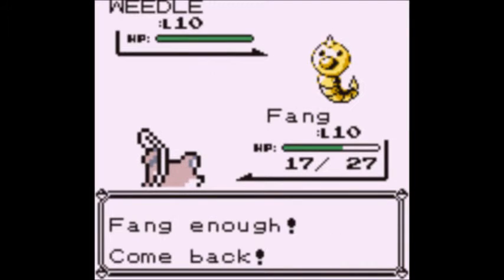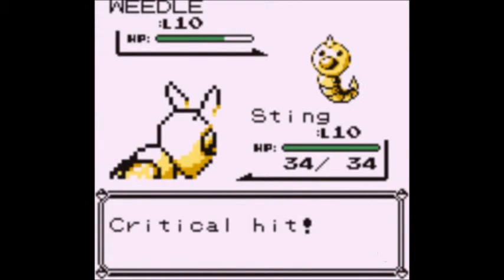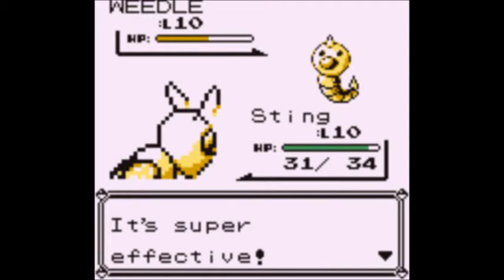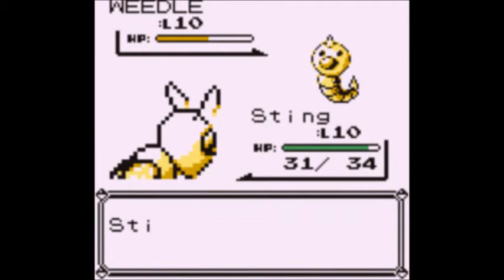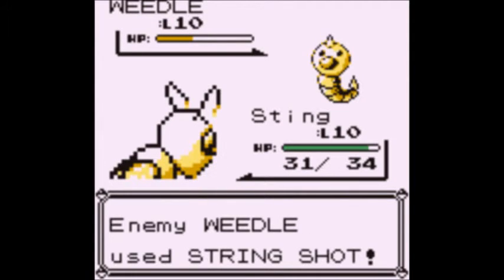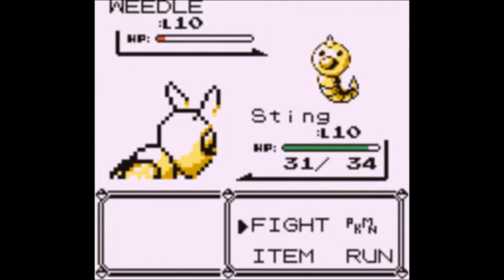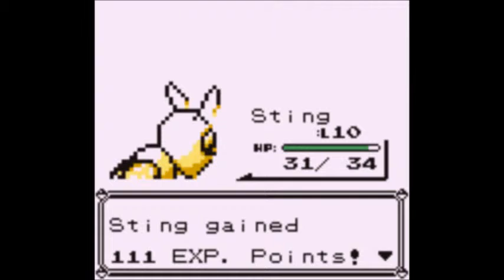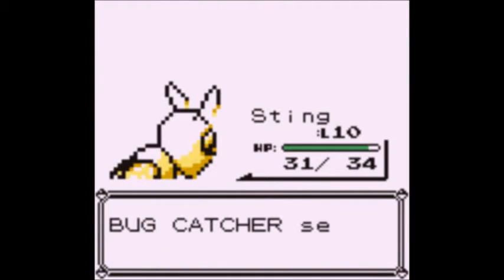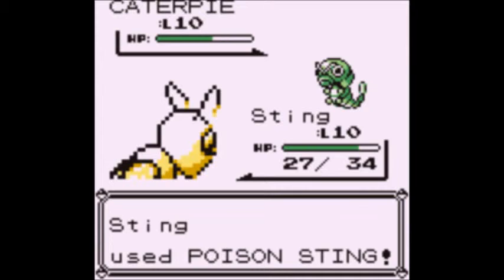Here we get to see the thing I was kind of talking about in Viridian Forest — the Poison Sting versus Poison Sting escapades you get out of Weedle and Caterpie and Weedle and Weedle in this generation. Beedrill uses Poison Sting on Weedle — it's super effective! Weedle uses Poison Sting on Beedrill — it's super effective! That's definitely one of the quirks of the first generation of games. The whole Bug-Poison relationship in Gen 1 — whereas nowadays I'm pretty sure it's just straight resistant; both of them are resistant to each other.